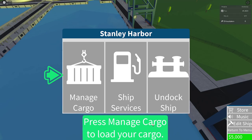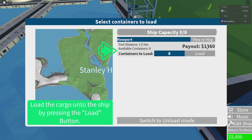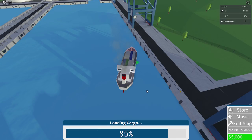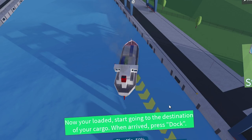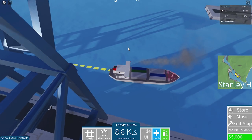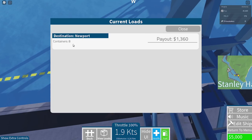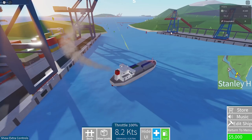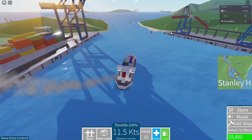Manage cargo to load your cargo, undock ship, ship services. We're going to do this. Containers to load — eight. We get a payout of $1,360. Let's load that up and now the ship is full. Now that we're loaded, go back to the destination of your cargo. The destination is Newport — that's easy. Let's get out of here. Can you imagine in real life how slow this is? It would take so long. But granted, in real life that's your job and you're not just playing a Roblox game.